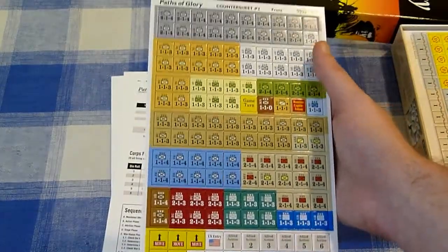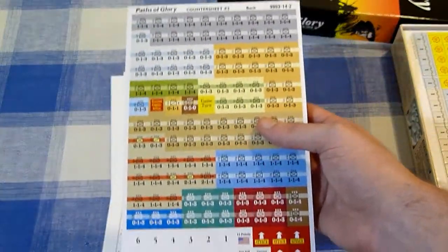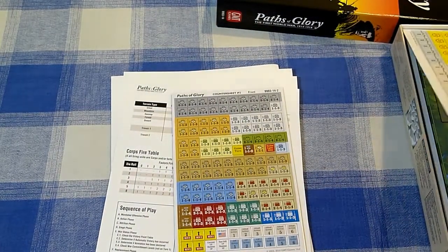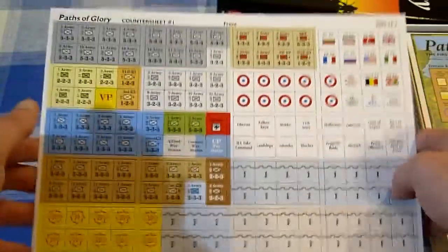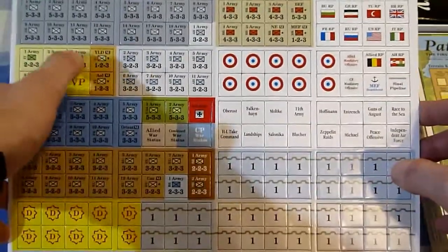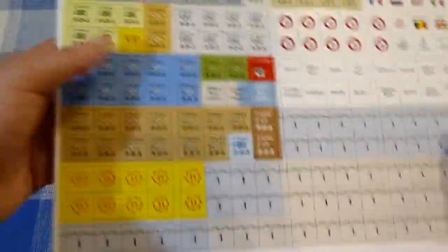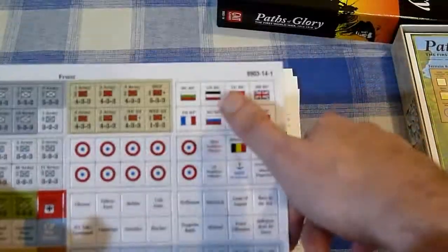First we have a smaller counter sheet with half-inch counters, used mostly for corps. There are also some markers, and they're very colorful to differentiate nations — all double-printed with reduced sides. Then there's a larger counter sheet with five-eighths-of-an-inch counters, about one and a half centimeters. Those include trenches for both sides, the big army units, national tracks, and all are back-printed with different values.